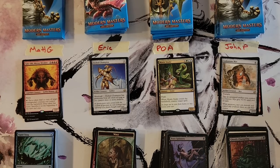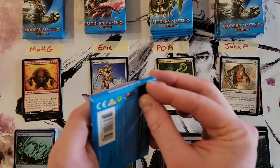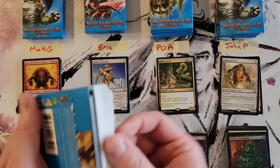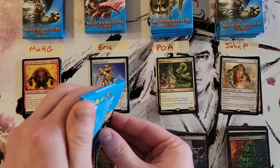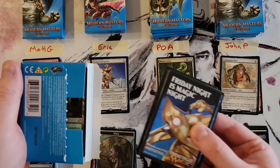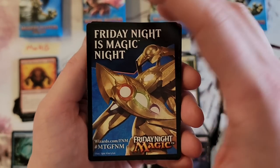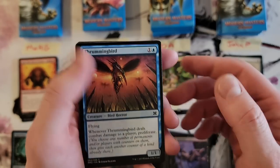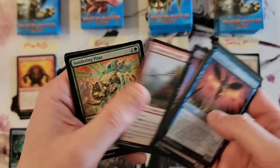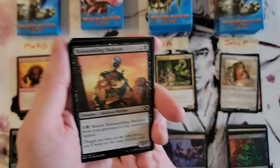As far as masters sets, I've opened a ton of Double Masters, a ton of Ultimate Masters, and a ton of Iconic Masters — those are really the masters sets I've opened boatloads of. I've opened very little 2017 because frankly after fetch lands got announced for that reprint, there was no reason to. And I've done a few boxes of Eternal — that set has not been good to me.